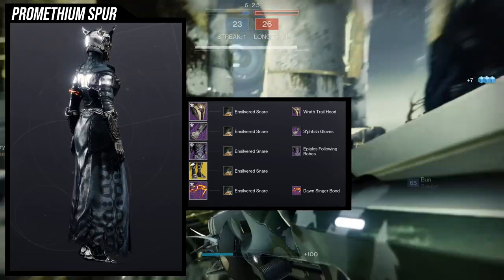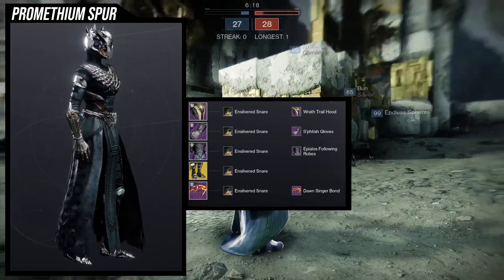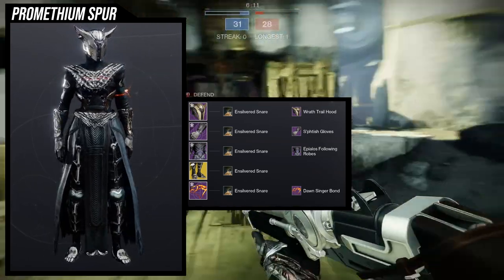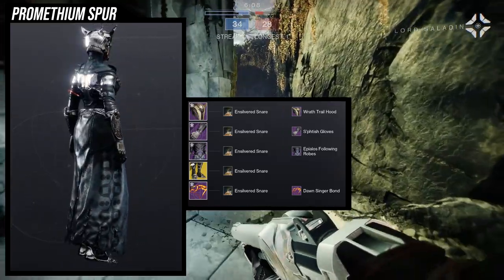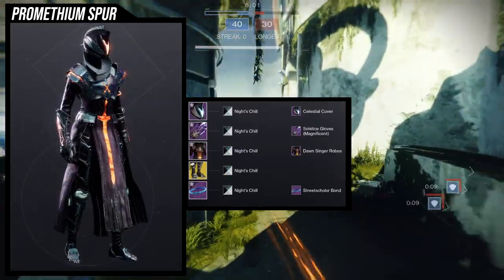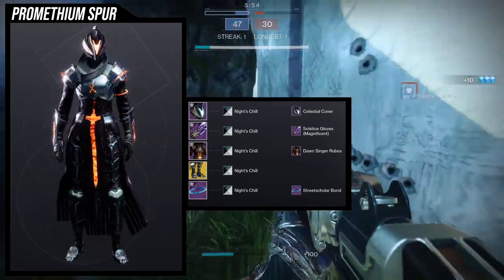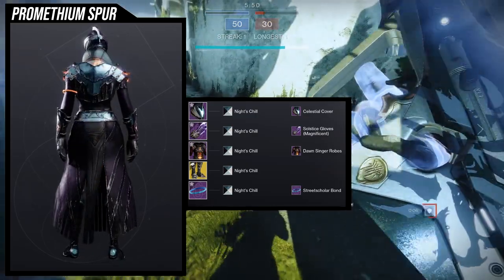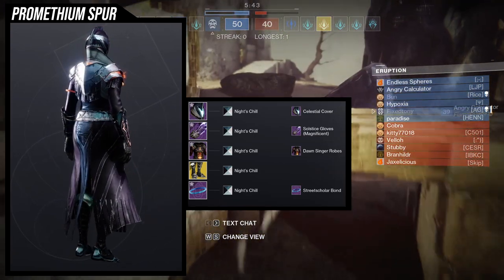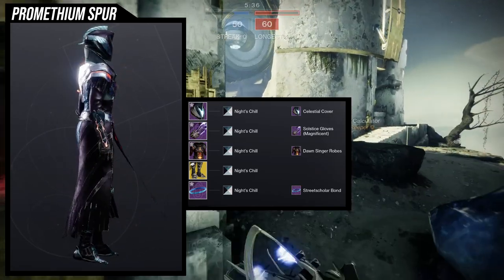This second set is more to showcase the exotic when it's not in the fire state - just how it always looks. I used the Ensilvered Snare shader because the color of the robes lends itself to the stone at the bottom. I also used Knight's Chill because it's a really good shader that complements the stone color. I always use a shader that complements the stone color because I really don't like when colors are out of whack - it bugs me, even if it's first person.